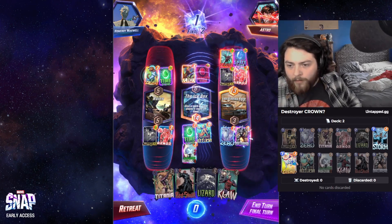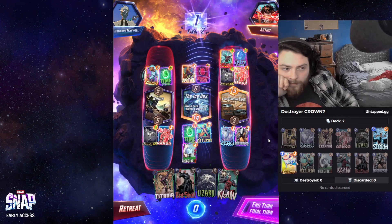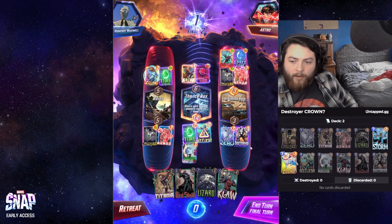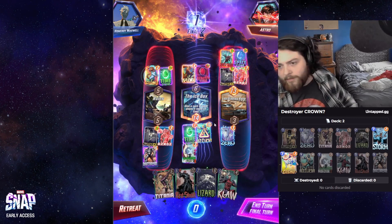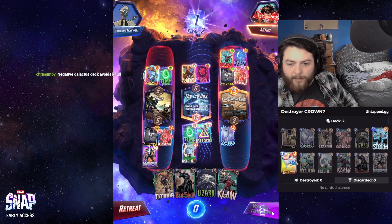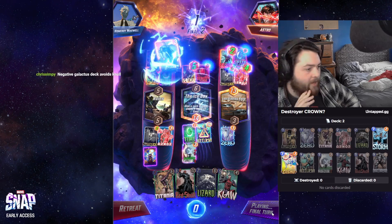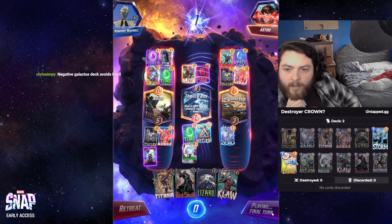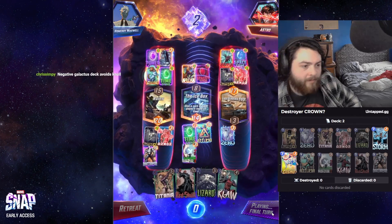Do they have Blue Marvel? I technically beat Blue Marvel on the right, but I think I'm supposed to play Destroyer left. They can just Blue Marvel and pass and then I lose to Sunspot, so I'm supposed to play left. Yeah, they did Blue Marvel anyway. Close game chat, very close game.